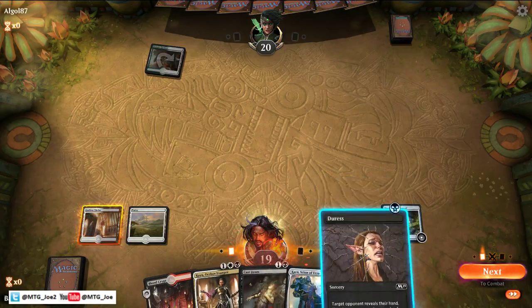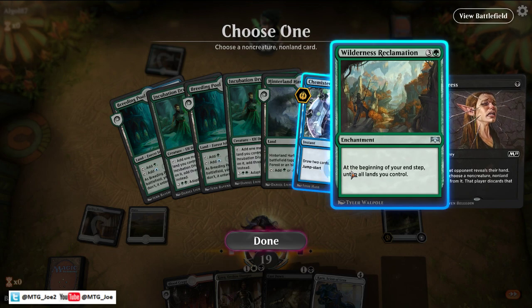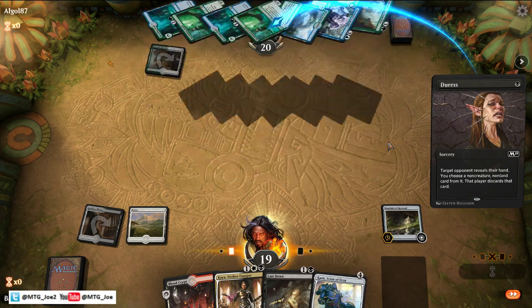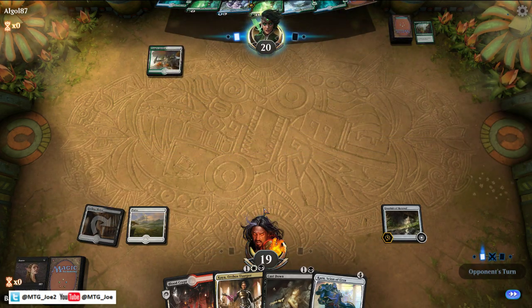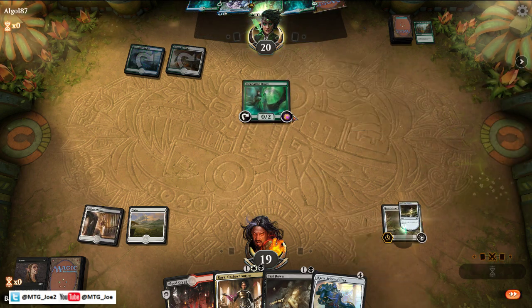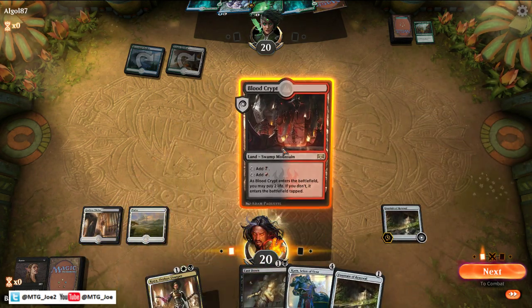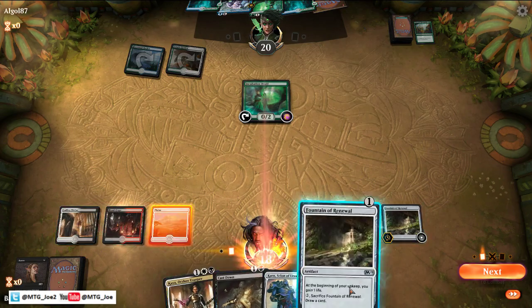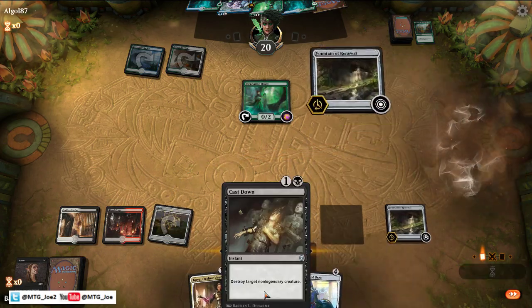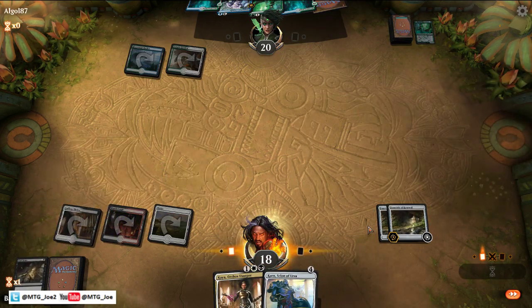We'll shock ourselves and see what the opponent's playing. This is the blue-green Theft deck. Let's get rid of Reclamation here. We can Cast Down the Druid and then play Kaia. Just get out the other Fountain and cast this down now. Then we can just start Kaia-ing next turn.